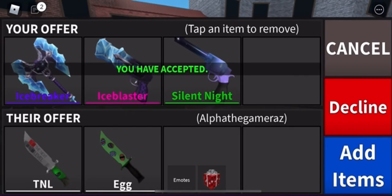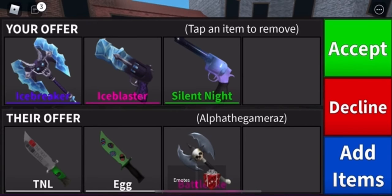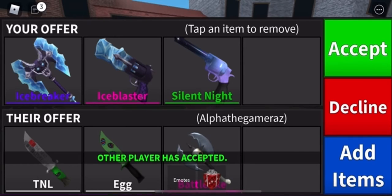I'm pretty sure he throws in a battle axe or something. I think he might decline for a second, but oh, he's adding something. Yeah, like I said, he was going to add a battle axe or something. That was really nice of him — he didn't have to do that. So let's accept this trade and let's get these two knives.